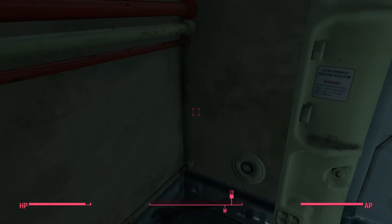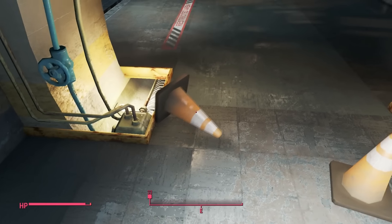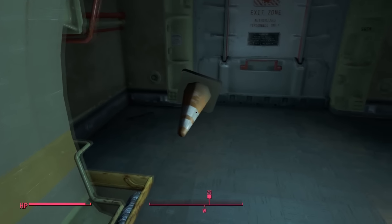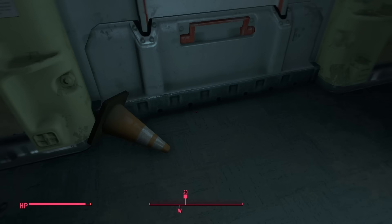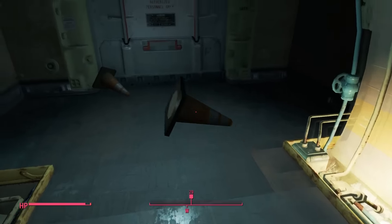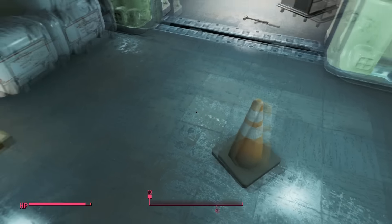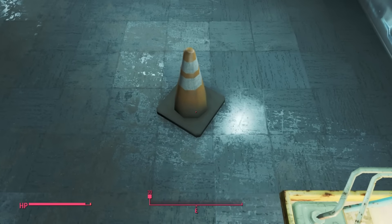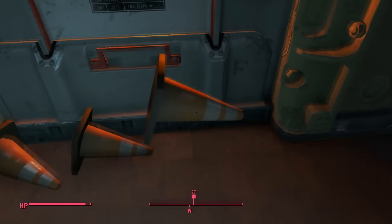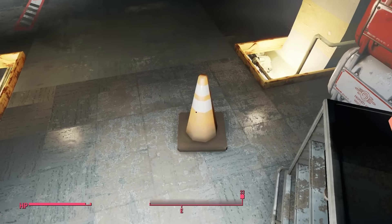Put the other tool on the left side. Then grab the cones — there should be four cones on the ground. Pick them up and line them right in front of the door here. They don't have to be stood up properly; they can just be on their side, slanted on the ground. That's fine. You'll need to put all four of them right in front of the door.